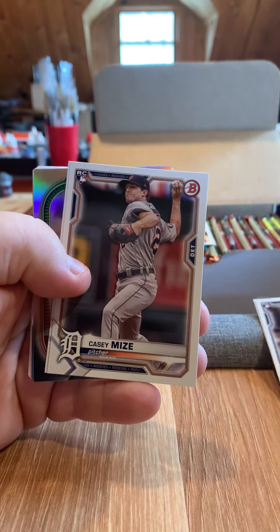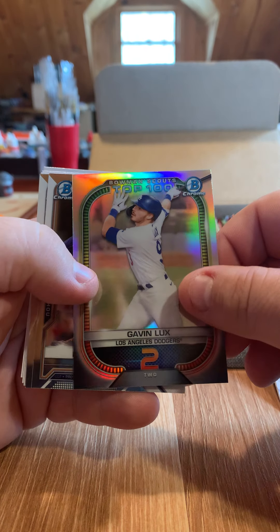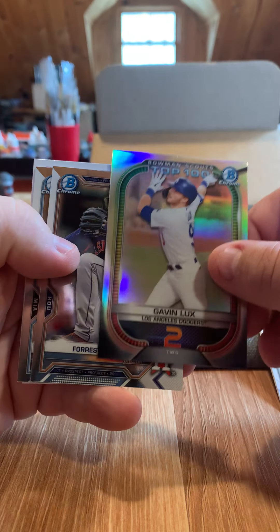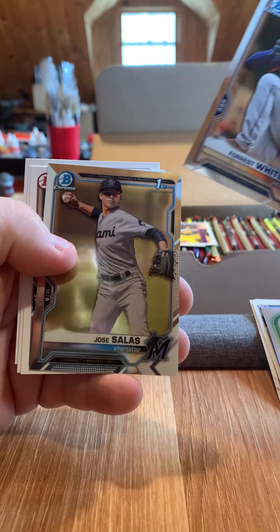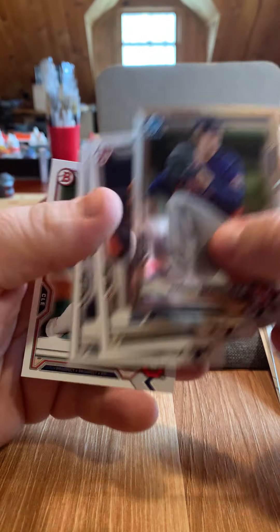Jazz Chisholm, Casey Mize, Debbie Garcia, Gavin Lux number two Prospect. Started good, got bad. Forrest Woodley, Jose Sauts, Leo Rodriguez, David Espa. Nothing really good there.